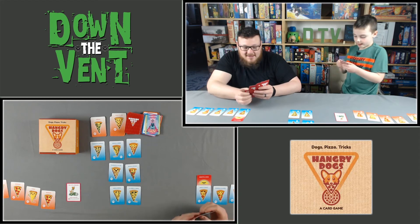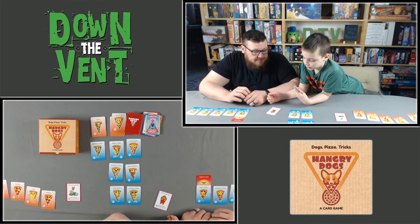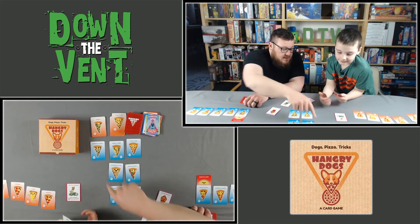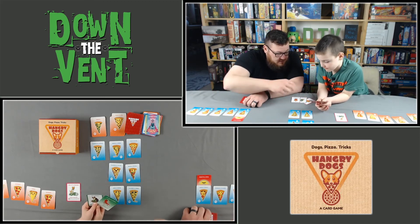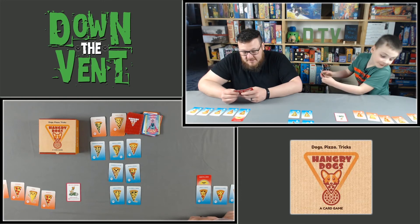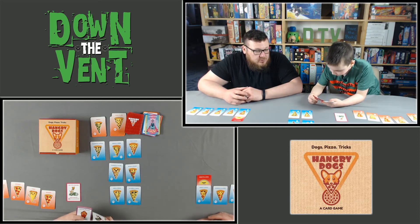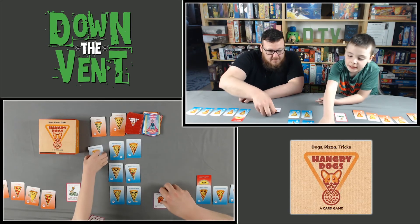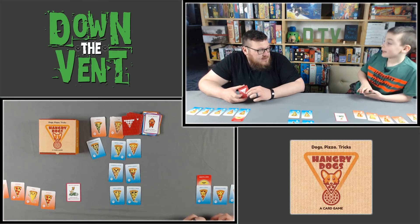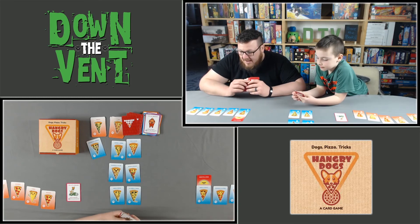Jonah can only steal pizza this turn since tricks are blocked. He can't use his matching dog combination for a double steal. He uses a normal dog to steal black olives — a regular pizza — which goes to his pile not his hand. Jonah figures he's at 42 points and needs eight more. Joe clarifies he only needs five more points to win with 45.